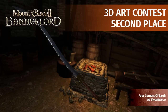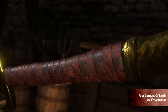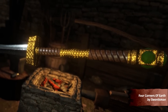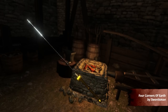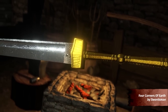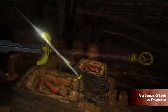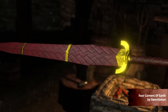Moving on to second place, we have the Four Corners of Earth, made by Swordsman. The set consists of four two-handed swords, each bringing its unique characteristics to the table. All of the swords are connected by one common theme — the pattern-welded steel used for the blades — and yet they all look very different. The flowing specular changes on the surface of the blades look especially satisfying. The submission is further improved by original holsters utilizing different materials for each blade. These swords are also very compatible with our crafting system and pieces, making this set a great second place.